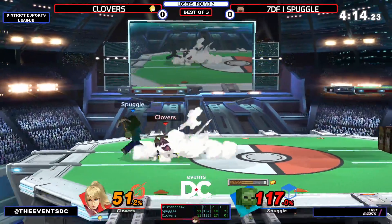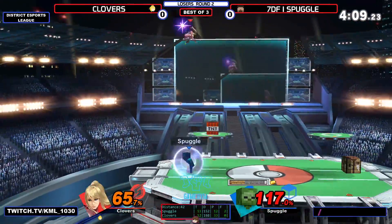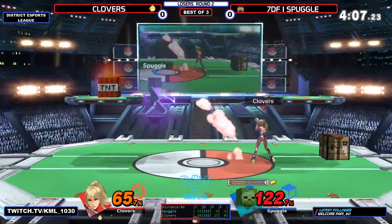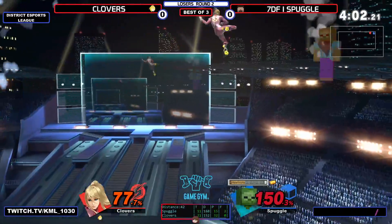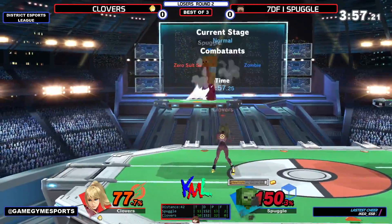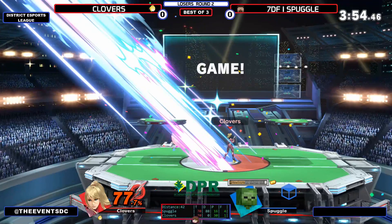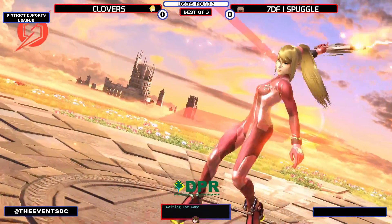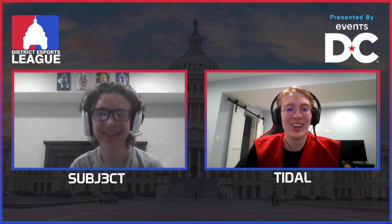Clovers was too predictable with that down smash — Spuggles just jumped it. Oh, what kind of setup is this? A big brain one, you'll see. Oh — he lived! Did the TNT save him? I think it did. Oh my god! Because the up smash would've been all vertical, but with the TNT he was able to DI and get out. Yeah, that was crazy. That was insane.